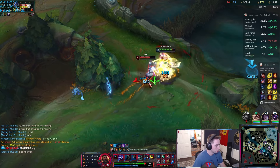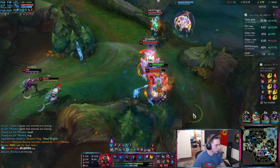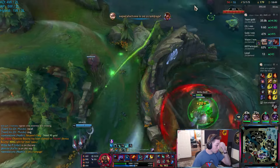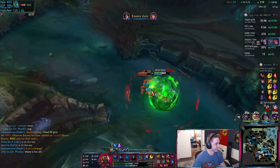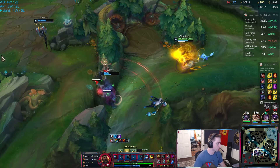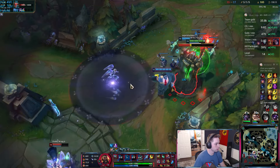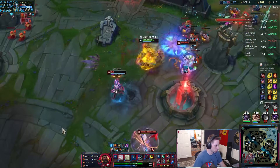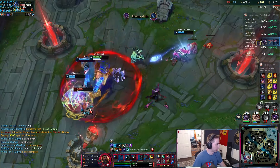Just here for the raptors, people. Got the break dance on him there — that was a fun fight. Warmog's healed a fool, no problem. Boom, off we go. Little Awaken E moonwalk through the team there. I feel like Michael Jackson right now, not gonna lie.